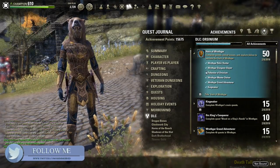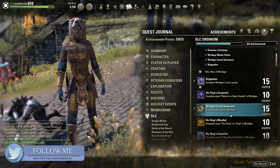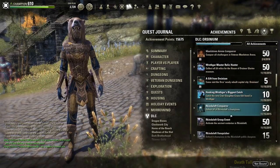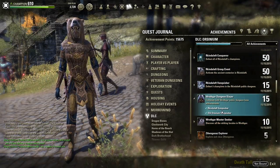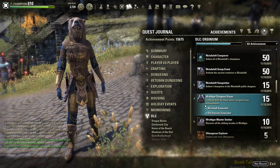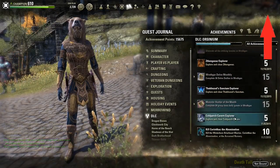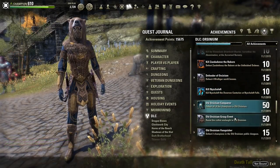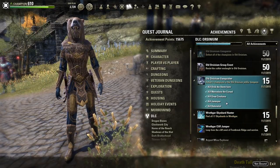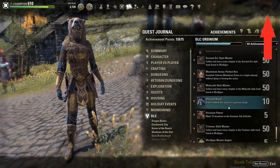Next up on the list is Hrothgar Dungeon Slayer. To complete this achievement, you're going to have to complete two additional achievements: the Old Orsinium Vanquisher and Rekindaleft Vanquisher. That requires killing the bosses located in Old Orsinium — you can view the boss locations here in the upper right hand corner — and by killing the bosses in Rekindaleft, which I've done another guide on, so you can click the upper right hand corner to view the boss locations there.